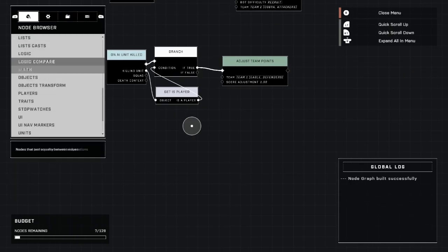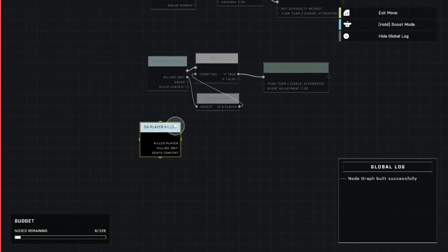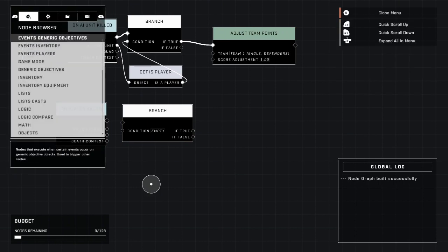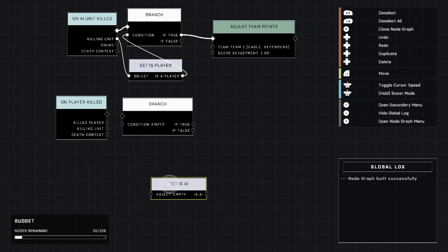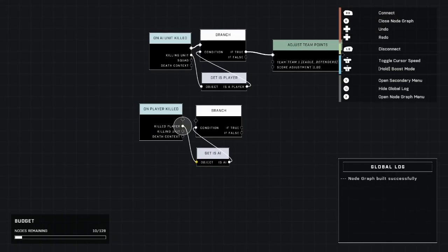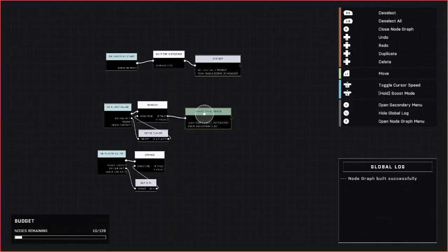Now we need to get 'On Player Killed' from Events > Players. We're going to do pretty much the same thing. The main thing we're changing is we go to AI Advanced and get 'Is AI' — which is the same kind of check we did for the player. The killing unit: is it an AI? This mirrors what we did for players getting a kill, but now for the AI side.